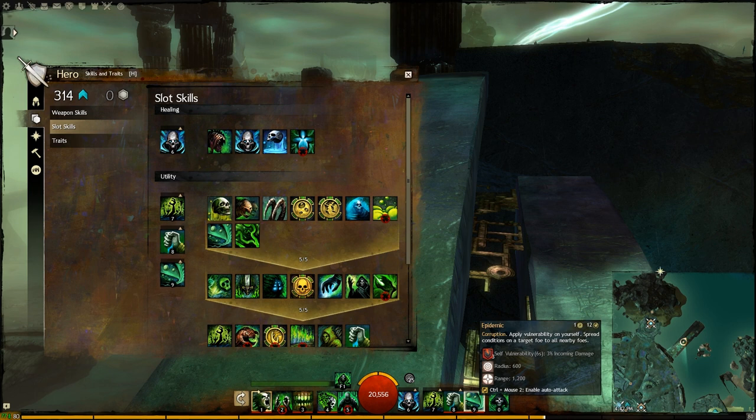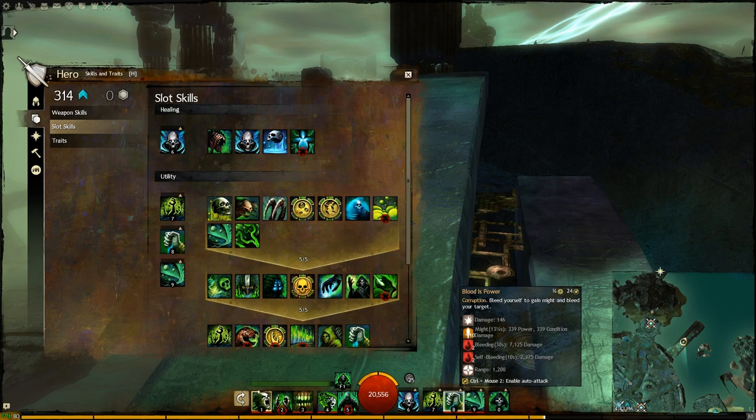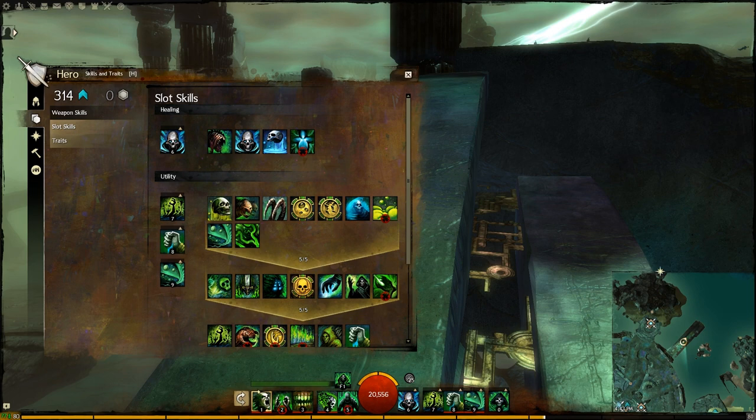The balance is like this: bursting is sort of single target, and conditions are more for AoE purposes for the Necromancer. We use Epidemic. It adds self-Vulnerability, and we add self-Bleeding from Blood is Power. Now we have the option of blinding the enemy and turning self-Vulnerability and self-Bleeding into an offensive attack. Or we can heal on top of that, and because we have self-Vulnerability and self-Bleeding on ourselves, we heal extra. Moving on to traits.